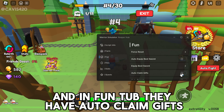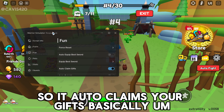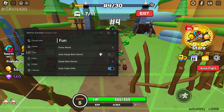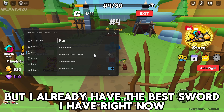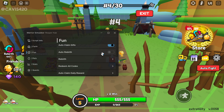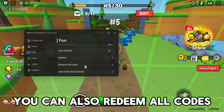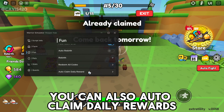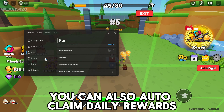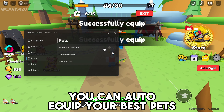In the fun tab, they have auto claim gifts, so it automatically claims your gifts. They also have auto equip the best sword, and they have auto rebirth which basically rebirths for you. You can also redeem all codes, though I've already used all the codes, and you can auto claim daily rewards.